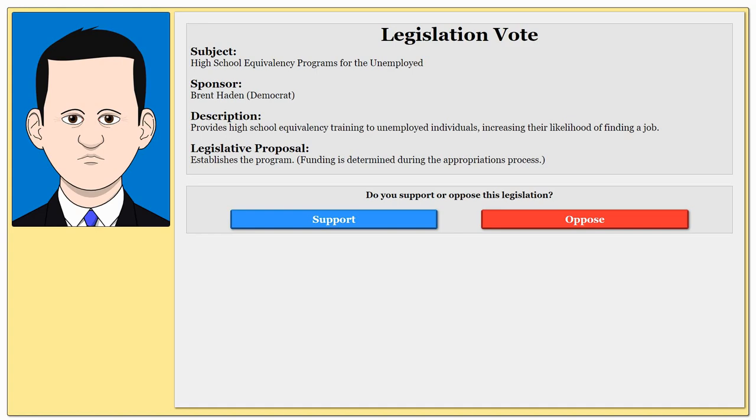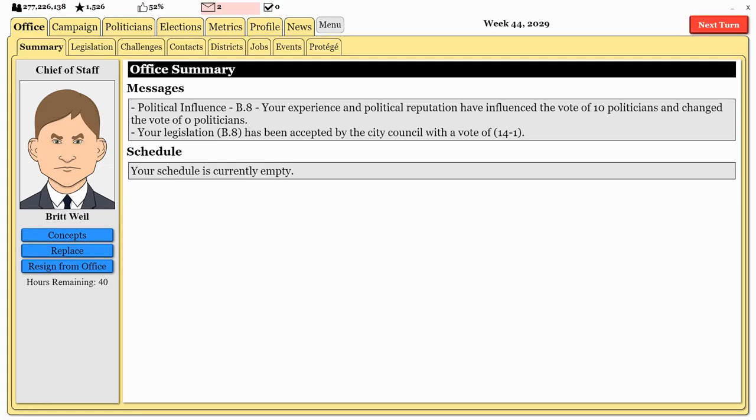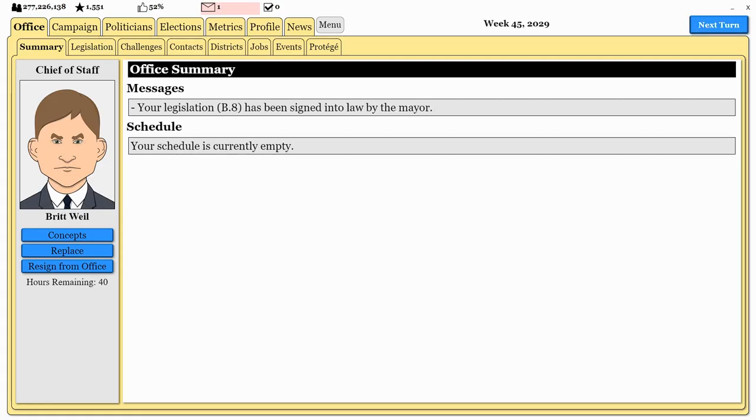I'm going to go ahead and support it — and it seems like we have 93% support for this proposal. The legislation has been signed into law by the mayor. That adds to my political point average. But another thing is that the mayor can actually veto legislation. However, if the city council votes more than 50% against the veto, then he has to pass it into law either way, whether he wants to or not.